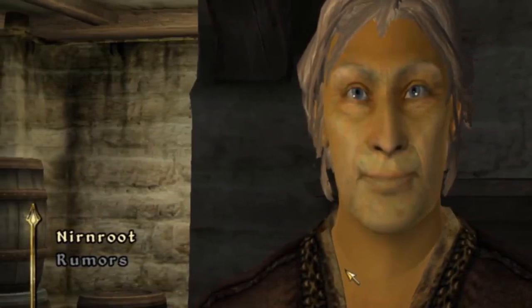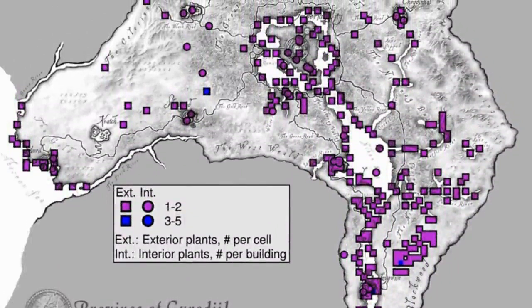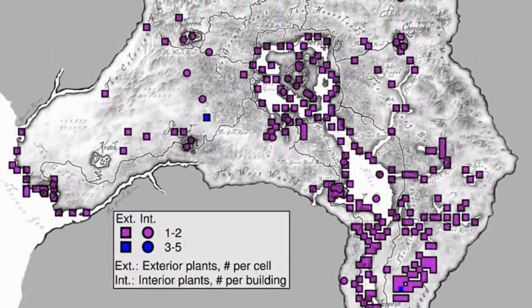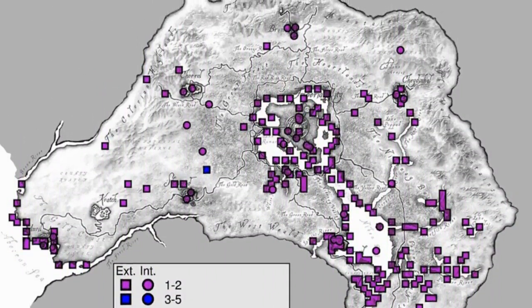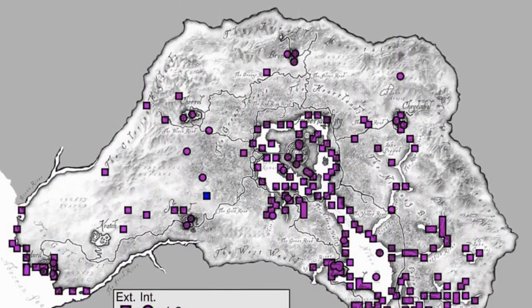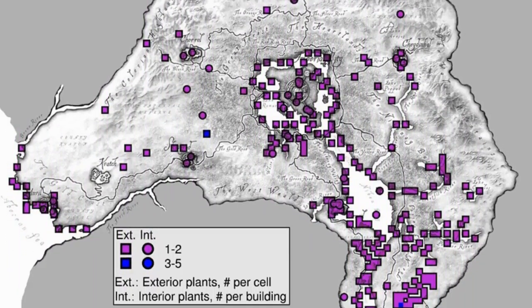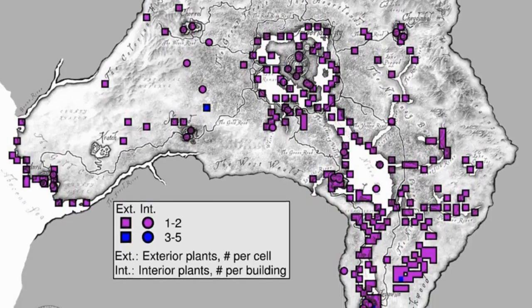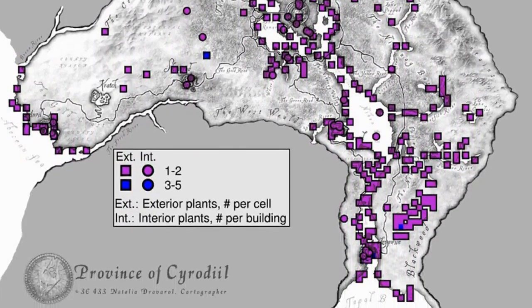Dear God. That is almost a third of the entire plants in the game, and not counting DLC, these plants do not respawn. So unless you have the Vile Lair plugin, you can't just farm them from the same location. Your only hope for completing this quest in the vanilla game is to go literally all over the game map to find these things.